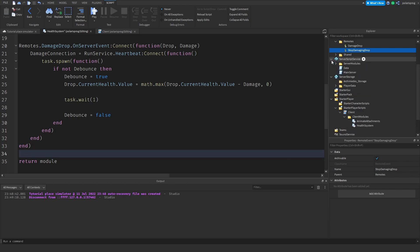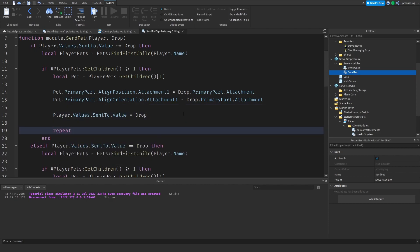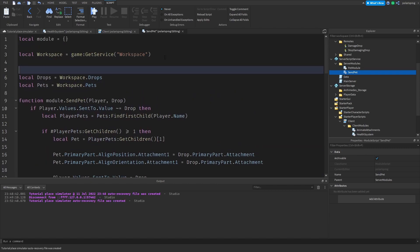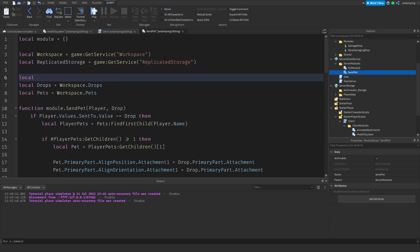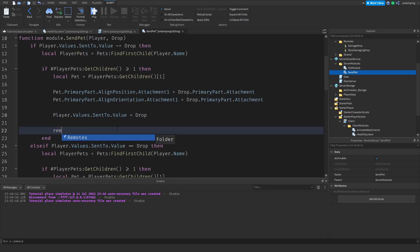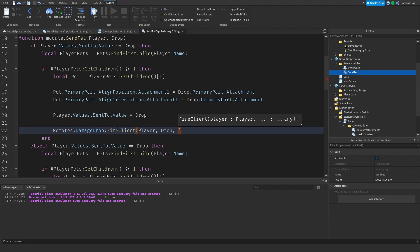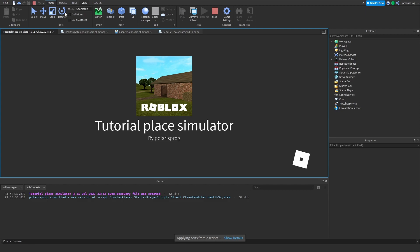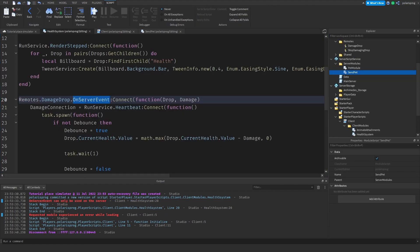Now I'll go into the server module 'SendPet'. Whenever we send the pet, I'll get ReplicatedStorage and the remotes folder, then fire: `remotes.DamageDrop:FireClient(player, drop, 1)` — sending a damage of 1. Playing the game gives an error: 'OnServerEvent can only be used on the server.' Easy fix — change it to `OnClientEvent`.